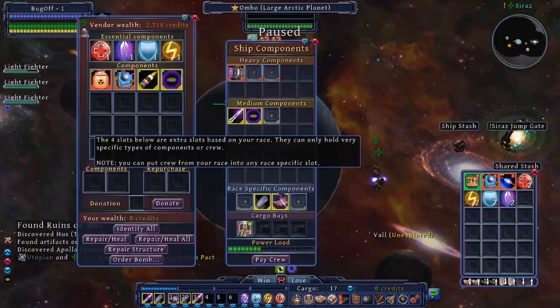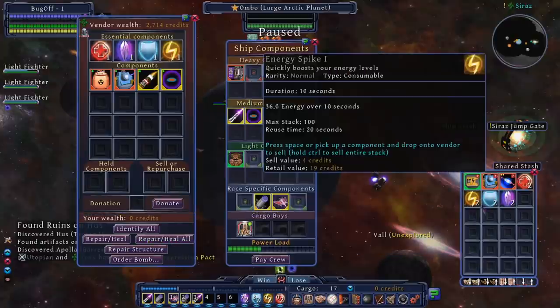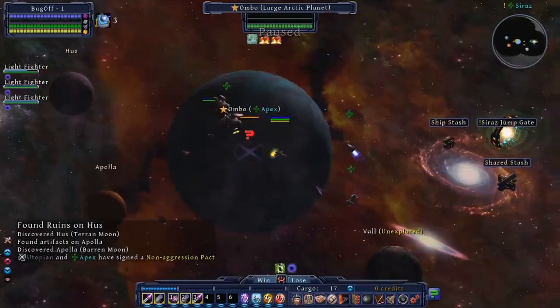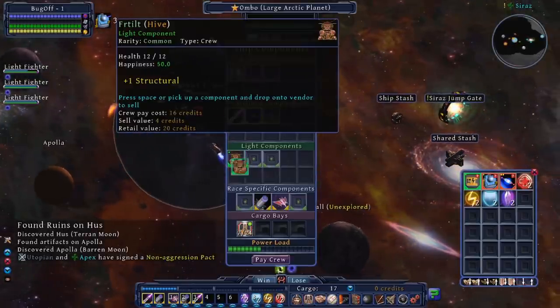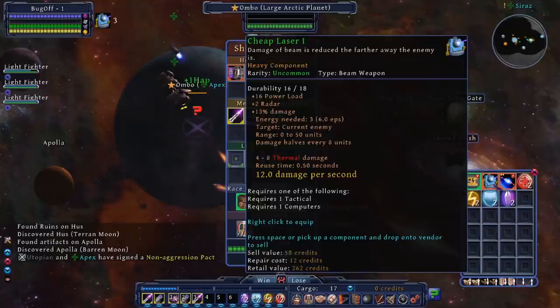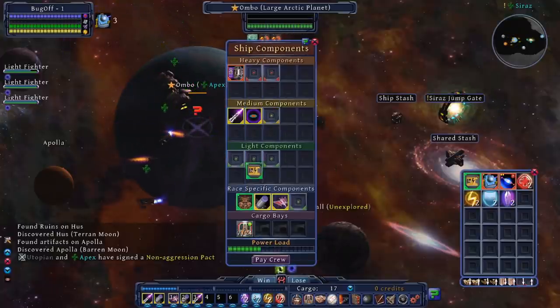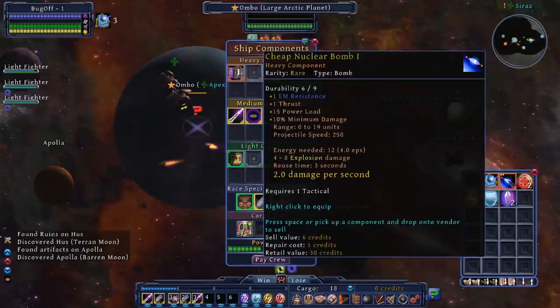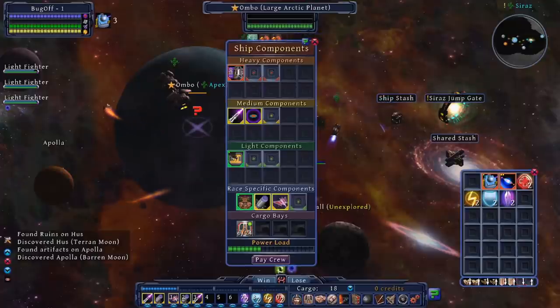So this video, I kind of wanted to take the format of actually just playing the game for an hour — one campaign — and running you guys through what happened. In this run, I started out by exploring and looking out for species to contact and get some upgrades for my ship going. Each campaign, you'll start out weaker than the enemies you'll be coming up against pretty quickly, so getting established and building up some ship power is pretty key. You want to get powerful enough that your actions can start influencing the state of the grand strategy in major ways.